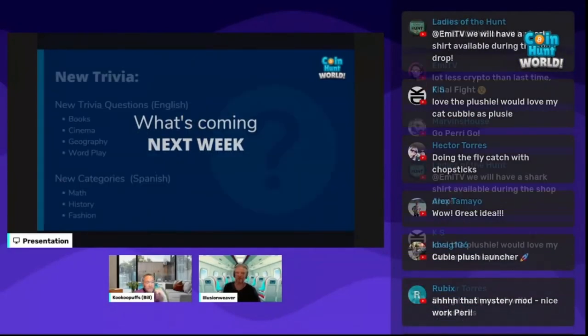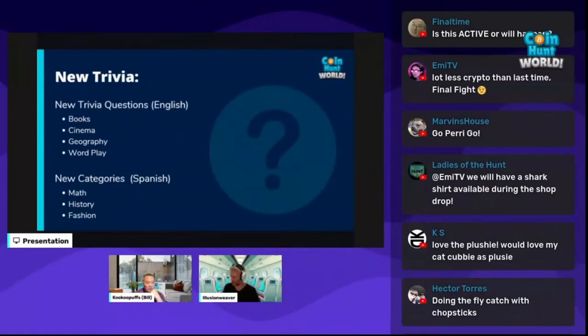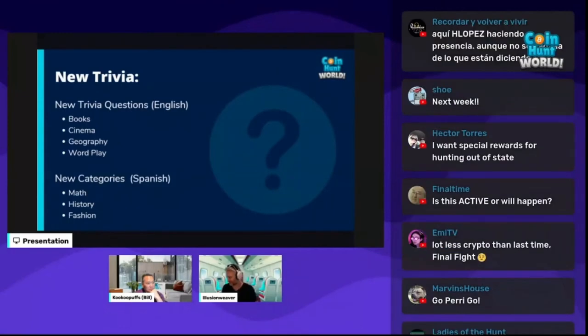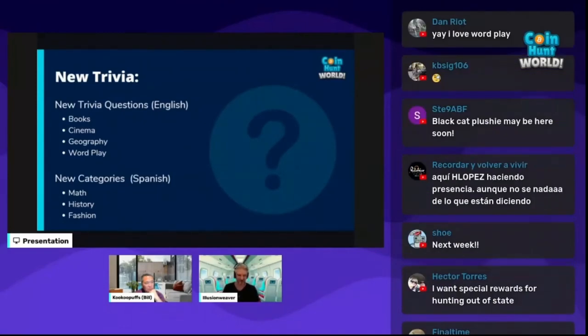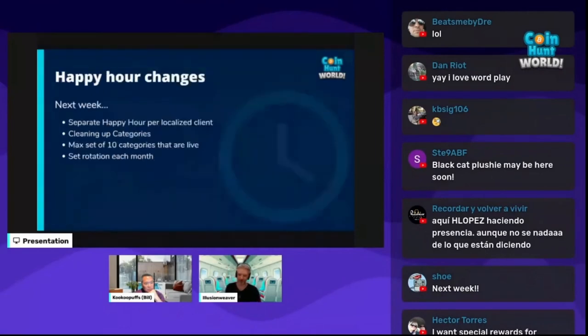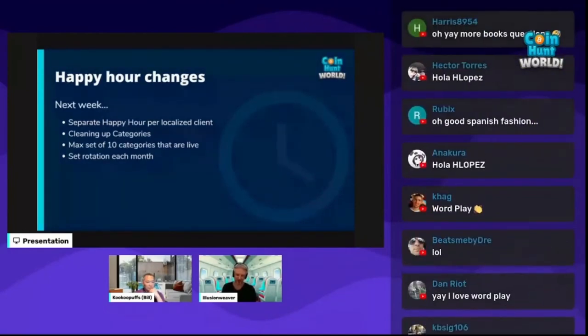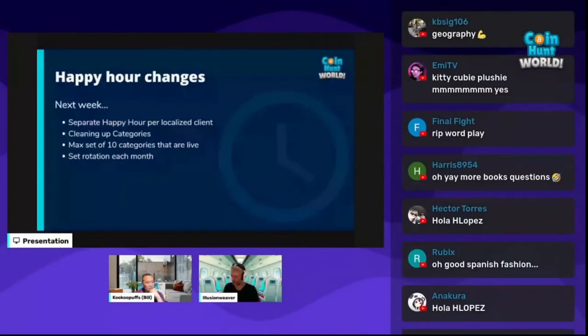What is coming next week? First, we're going to have new trivia. In the English client, we'll have new trivia questions for books, cinema, geography, and wordplay. The Spanish client will have three entirely new categories: math, history, and fashion, totally localized for them. Next week, we will also do some happy hour changes — we're going to separate the happy hour per localized client, which means there will be a separate happy hour for El Salvador players versus the rest.